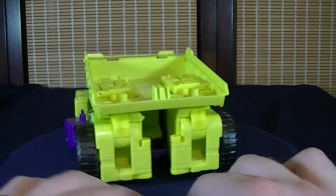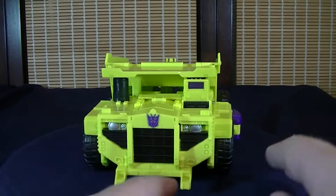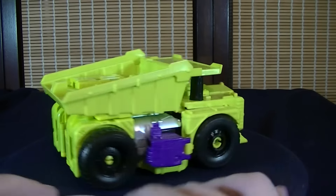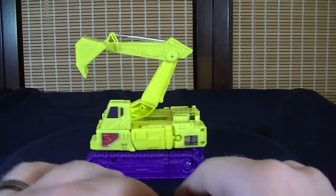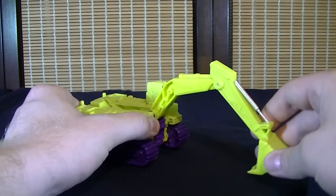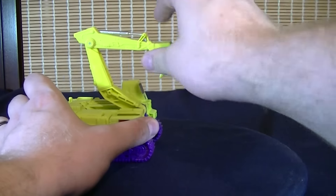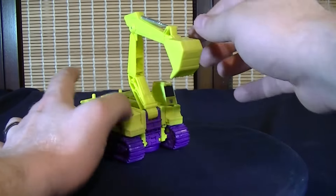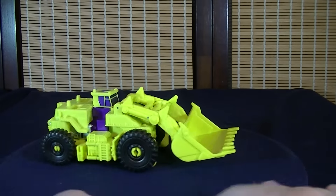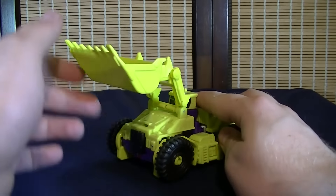Just to briefly go over each of their vehicle forms — overall the majority of them I don't really have any major complaints about. Long Haul's vehicle form looks very solid; the only noticeable complaint is there's a little bit of empty gap there, but for the most part everything else looks pretty good. Scavenger looks awesome as well — literally nothing I can really complain about this guy, and it even has a little bit of articulation for the scoop. Love Scrapper's vehicle form too — has a little bit of gapping on the back portion, but a very nice profile overall, a lot of nice molded detail, and the scoop has a little bit of articulation as well.